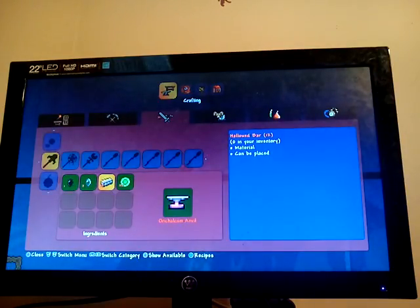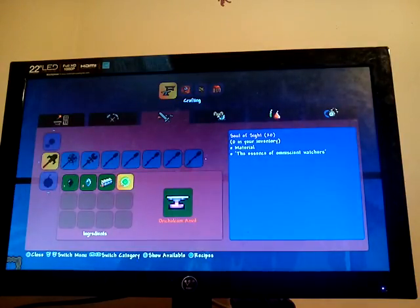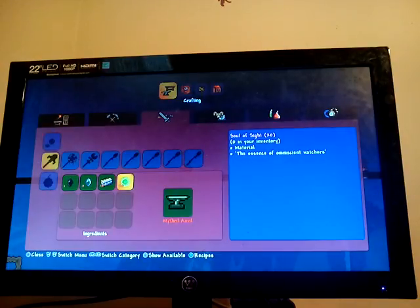Hallowed bars, which you get from the mechanical bosses — Skeletron Prime, the Destroyer, and the Twins. And the Soul of Sight, which you need to kill the Twins for. So you might have to kill them twice, depending on how many Souls of Sight you get. It's either 15 or 20, and if you need 20, I'd suggest killing them more than once before you make the staff.